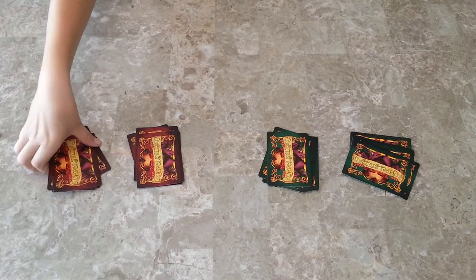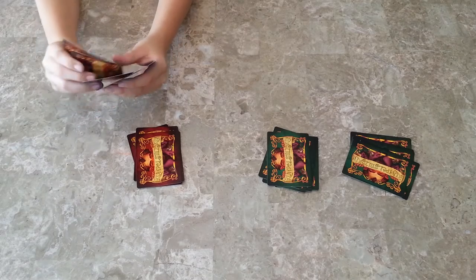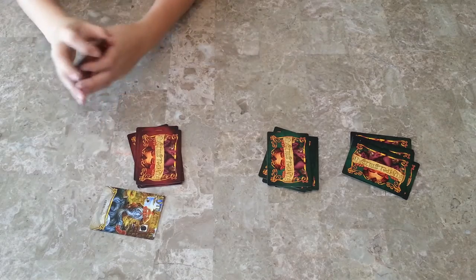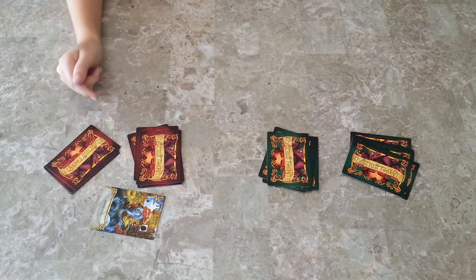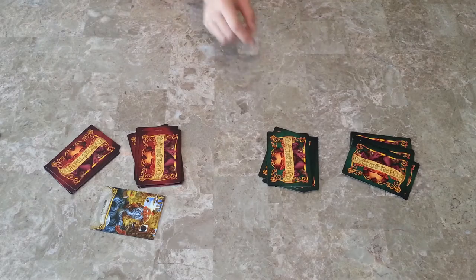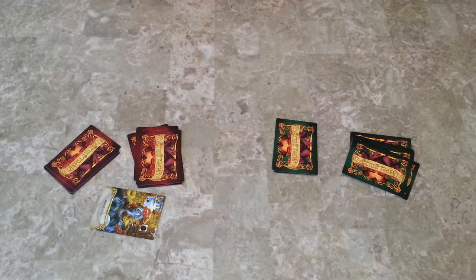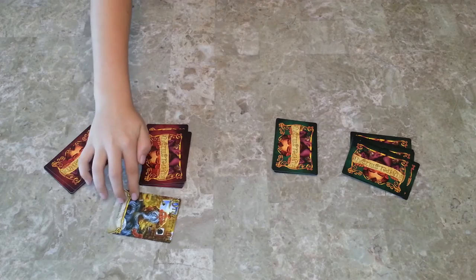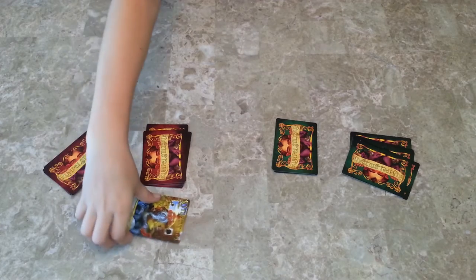The beginning player looks at their hand, chooses one, and plays it. Most cards have the word 'guess' in them, meaning they get to guess their opponent's name — which is the card at the bottom that only the player whose deck it is knows. So he plays this card: Tim Tit Tot. Guess twice. So he gets to guess twice.